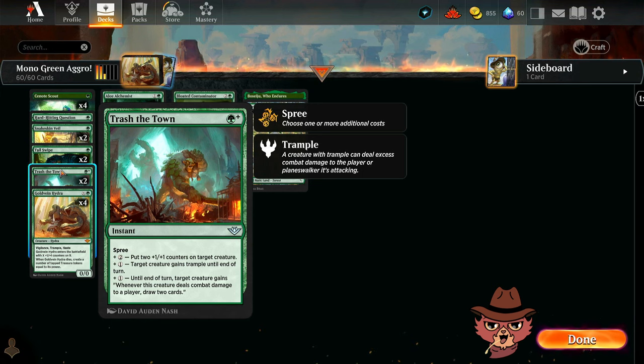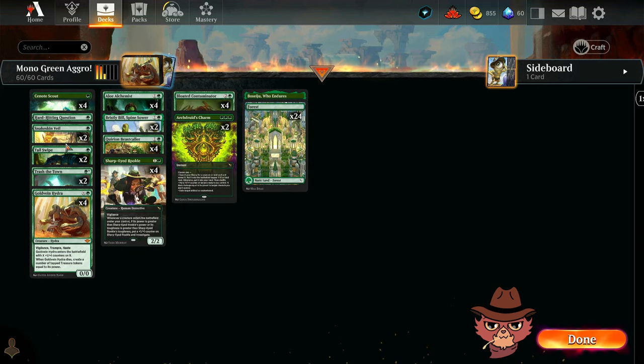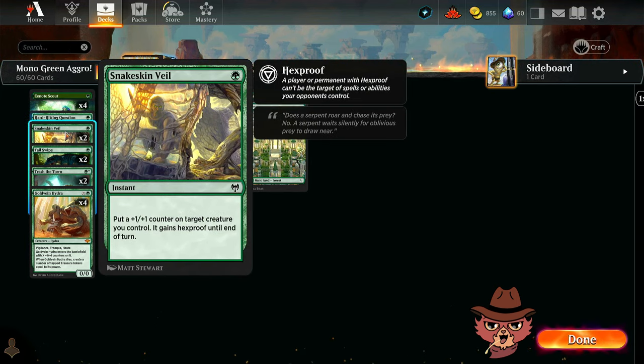There's another plus one option: until end of turn, target creature gains 'whenever this creature deals combat damage to a player, draw two cards.' More often than not we'll be activating that ability. For two mana targeting a creature that's getting through anyway — instant speed — you restock your hand for two cards. That seems pretty solid.